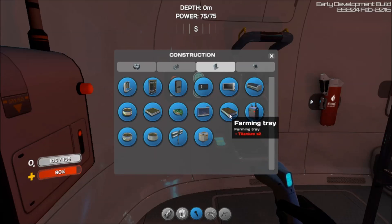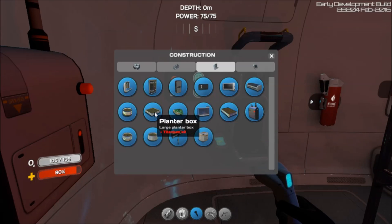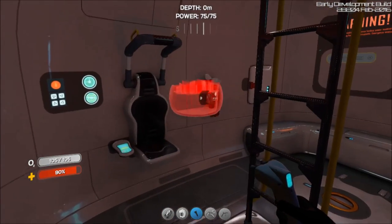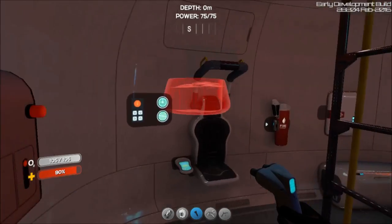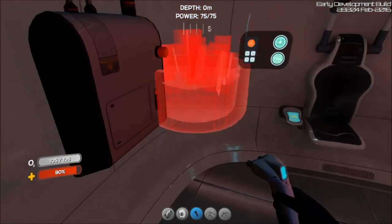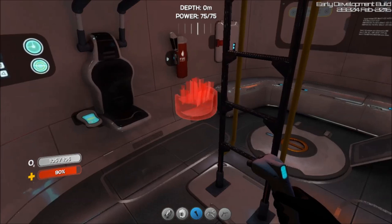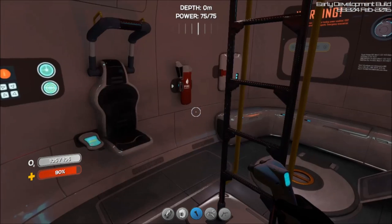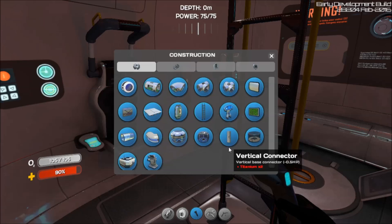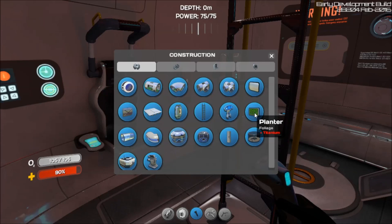We also have new icons for the farming tray, the planter shelf, the planter box, and the planter pot. For some strange reason we have two more planter pots — one's round and another looks a bit different. Each one is very different in its appearance, and we also got the planter wall which now has its icon.